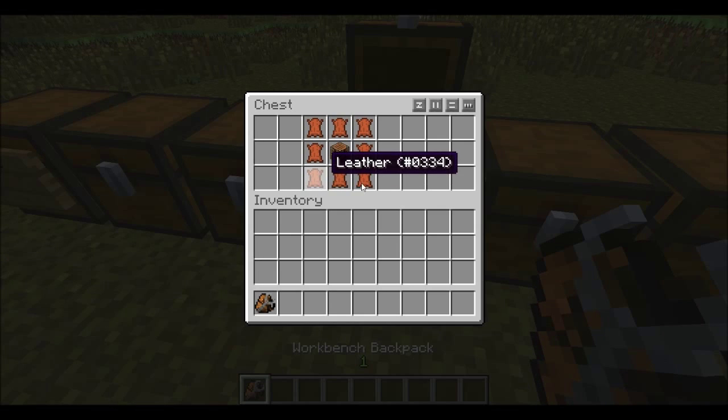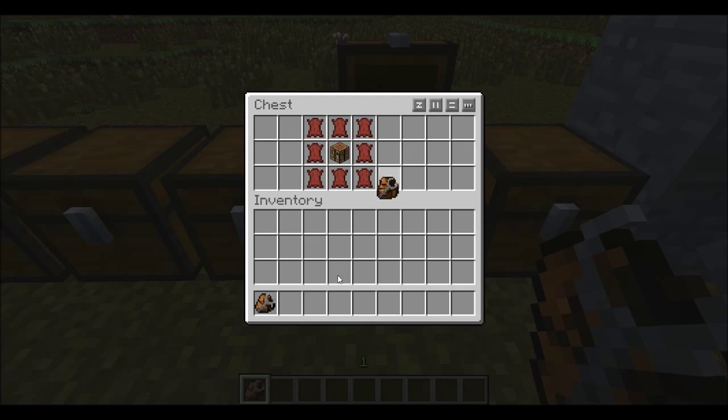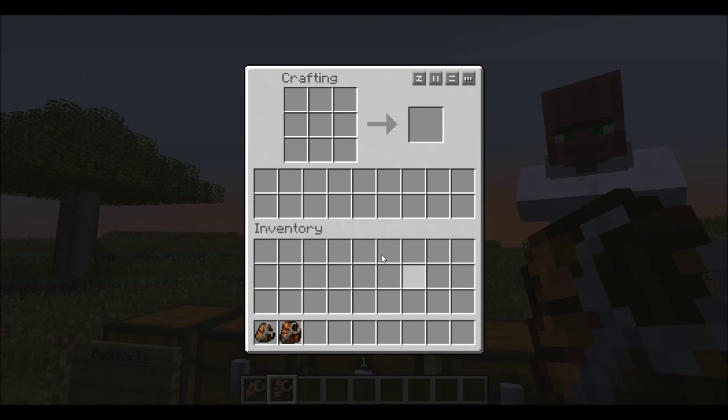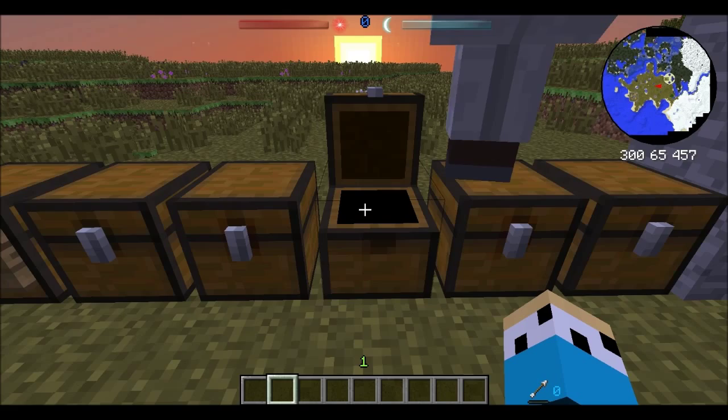Next is the Workbench Backpack, which is made with eight leather around one crafting table. You get a crafting table backpack. With the big workbench version, you have two rows of inventory space and the crafting bench. I would probably go with the bigger one - it just seems cooler.